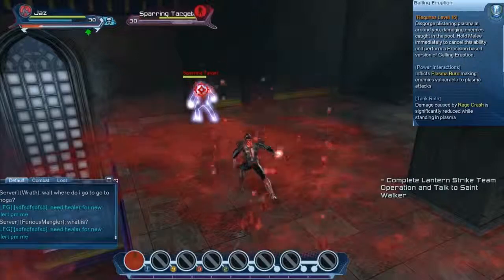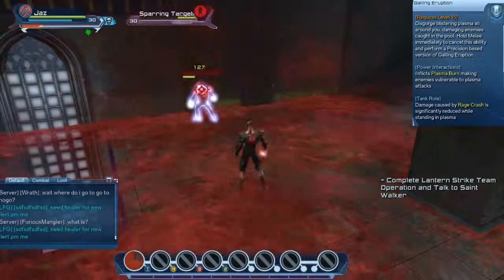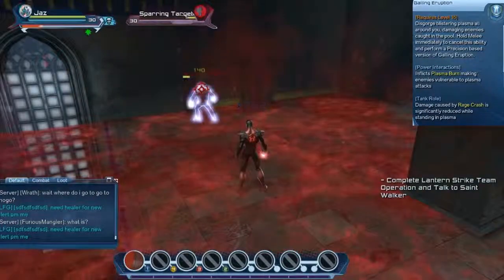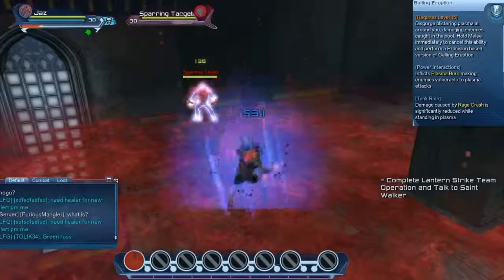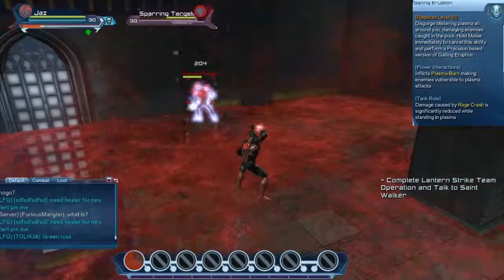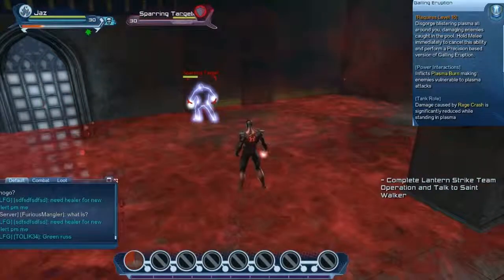Gailing Eruption is a wide area of effect that damages all enemies in its range. By immediately holding melee after executing the skill, a precision version of Gailing Eruption can be placed instead of the might version. This skill inflicts Plasma Burn, making enemies more susceptible to plasma-like attacks. Note that Gailing Eruption can also be used to reduce damage from rage crash.